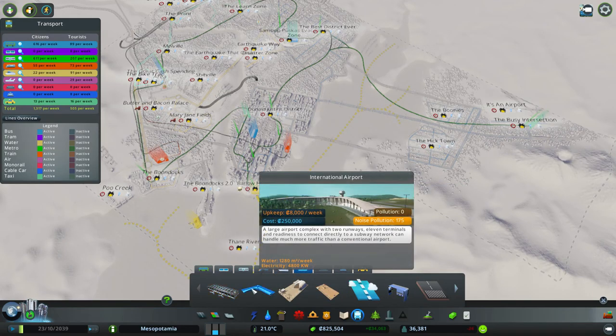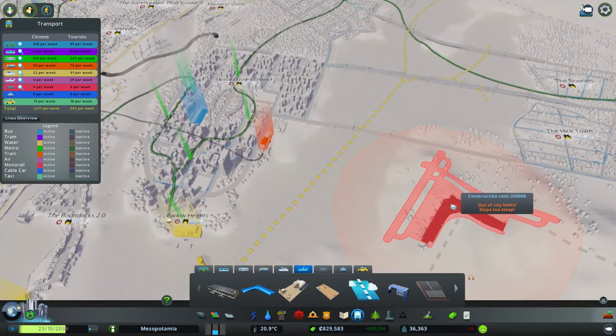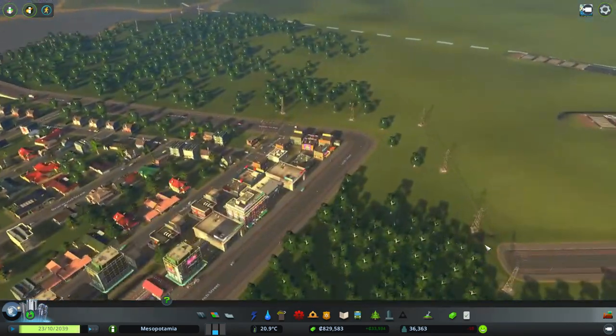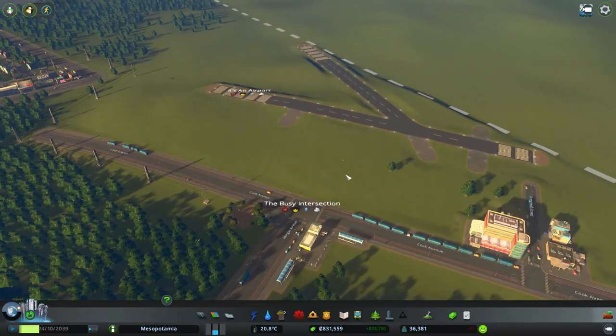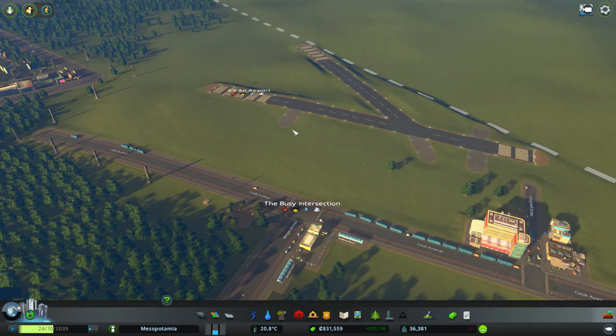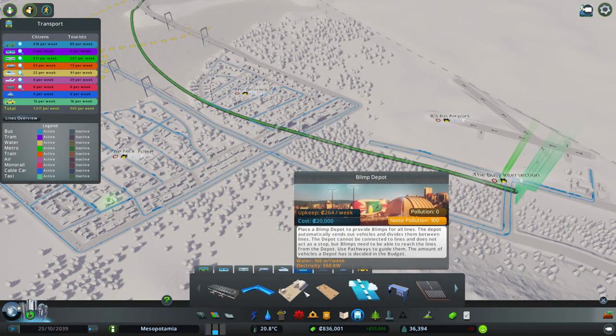I had to turn off a bunch of mods because the new update really messed things up on that one. I'll have to turn some of them back on — we have above-ground power lines back now, which is a shame. The airport is missing, but I think there is a new airport we could probably put down.